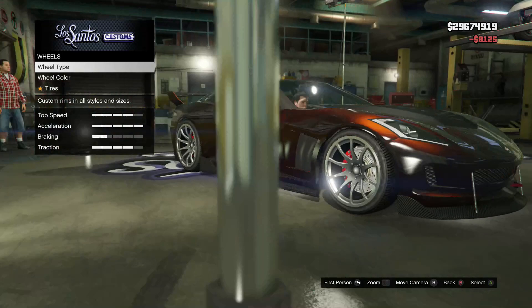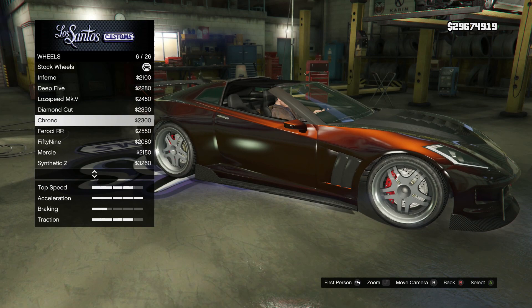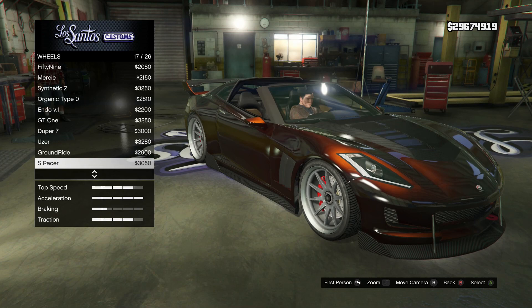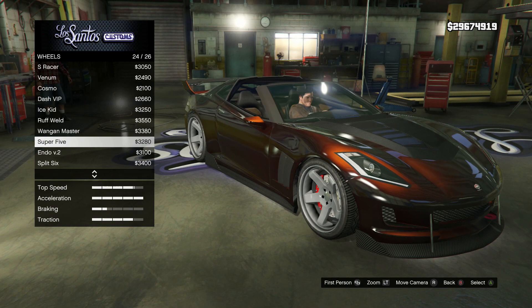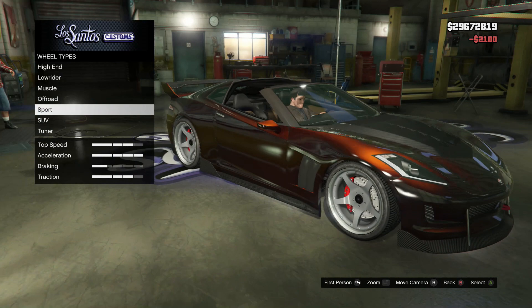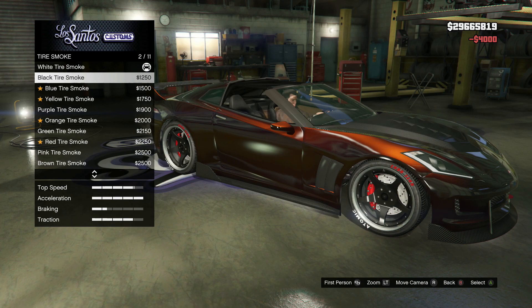We're going to drop the suspension, of course transmission, and turbo tuning. And onto wheels — this is a sports car so we're going to take a look at sports wheels first. Inferno might already have me — I do like Inferno wheels, especially on this car. Rough Weld would do good on this car too, and the Super 5 are the ones I had on my Cockat for the longest time, but looking at them now I just don't like them. We're going to go for Inferno wheels with a black wheel color. For tires, I like custom tires on there, and we'll go with bulletproof tires. For tire smoke, I'm going to do black tire smoke.